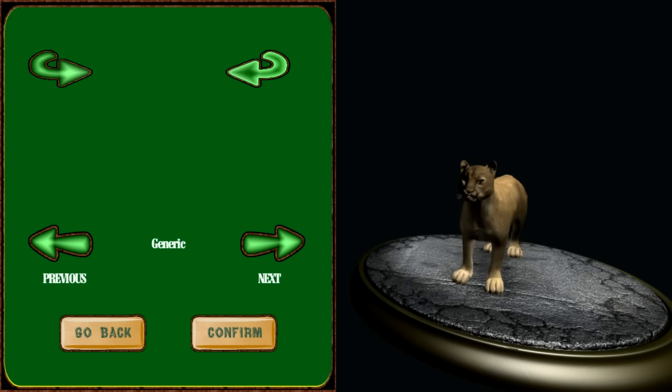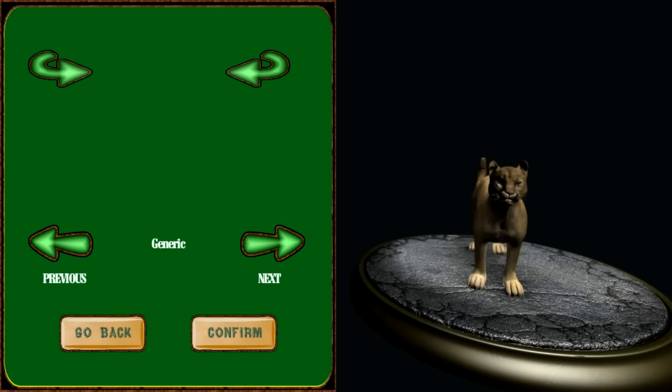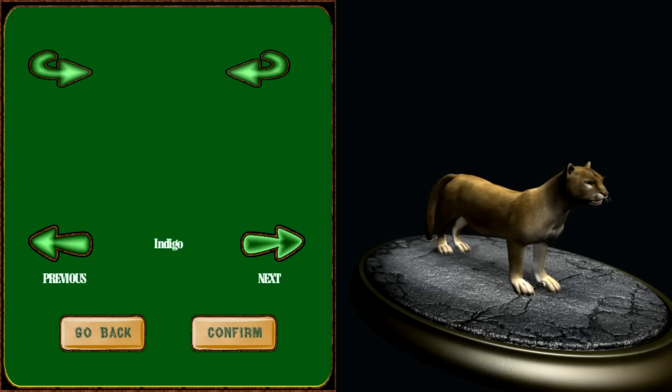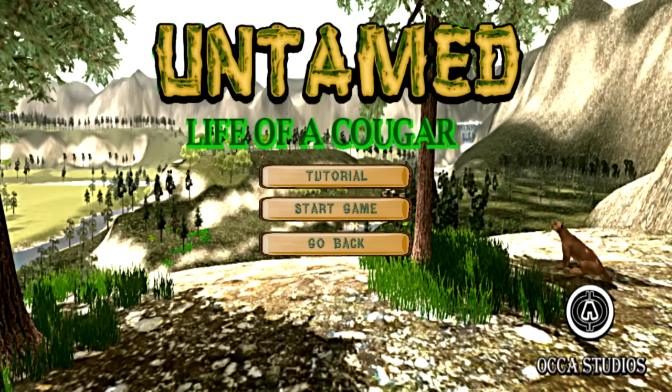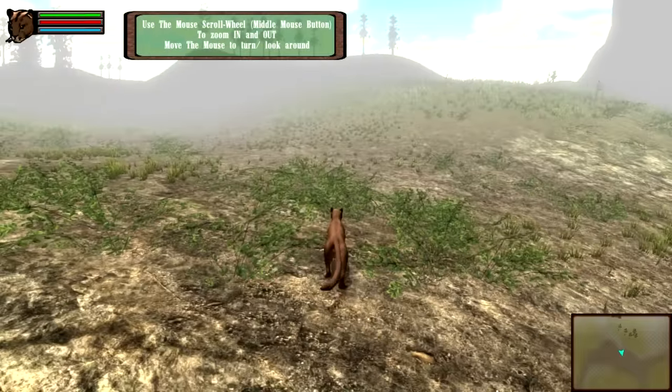Alright, we can select our cougar — or at least our cougar piece for this cougar role-playing game. Not too many choices. Let's go with the classic brown because it looks the worst. Alright, do we want a tutorial, or do we just want to get right into being a cougar? I think we probably need a tutorial — I don't really know too much about being a cougar. Here we are in the cougar wildlife preserve, I guess.